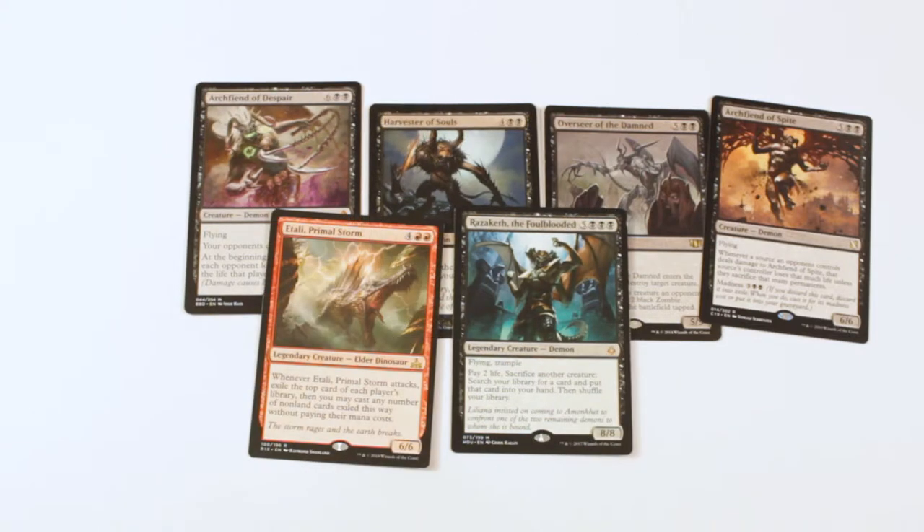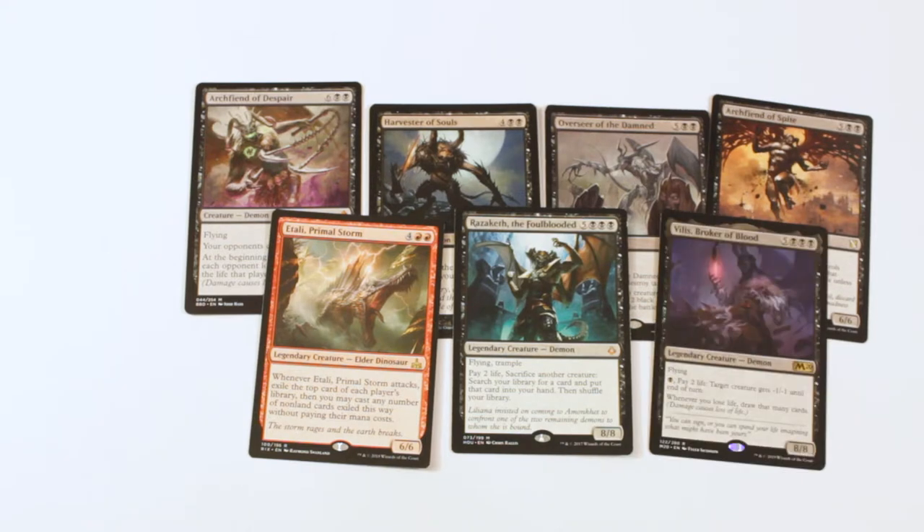We also have Razaketh, who's just a big demon. And we have Etali, because giving Etali haste is incredible — that's the biggest thing he needs, just to be able to attack right away. He also lets you exile the top card of everyone's library, so just in case there's a creature you get with a tap ability, technically it will gain haste because it's cast from exile. And we have Vilis, Broker of Blood — the new demon from M20 getting a lot of hype. The 8/8 flyer says whenever you lose life, draw that many cards. He also has an activated ability that lets you pay 2 life and give a creature -1/-1, which is pretty minor, but the pay-2-life clause is powerful to let you draw cards at instant speed.